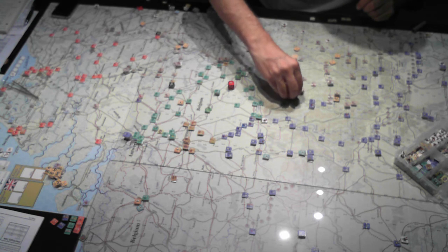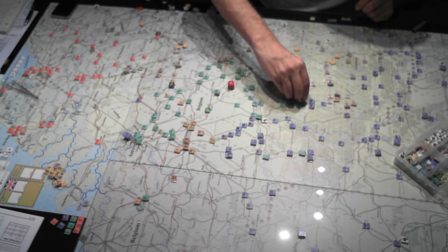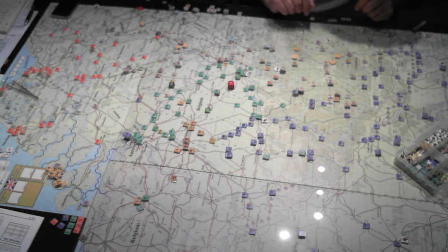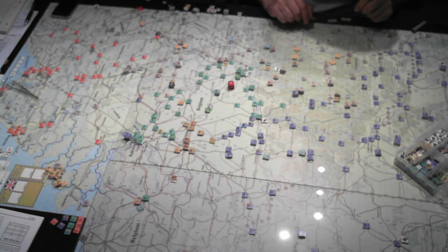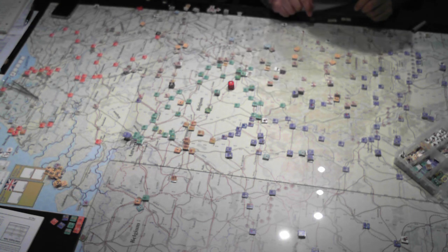1st Panzer — I threw everything I had at this 4th Cav stack and could not get a DG on it, and was very reluctant to try and conduct any sort of assault. It was going to cost me a unit and there was not a good chance I would actually score a result meaningful enough to be worth the risk. So we will start rolling hip shoots again next turn on that guy — that'll be a focus.